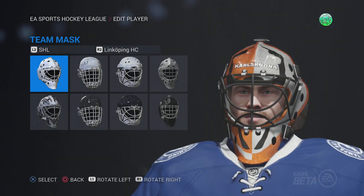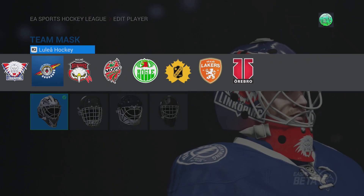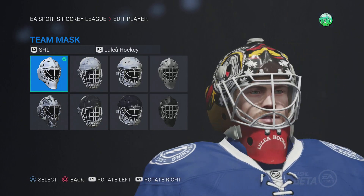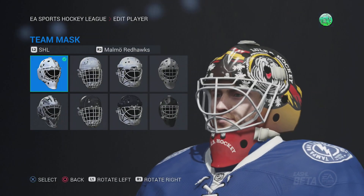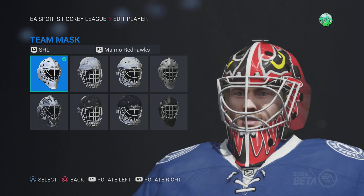That's what masks are kind of about — just sharing your personality and stuff on them. Lin Chapin, pretty basic mask. Lulia, pretty basic mask. Malmo Redhawks, one of the new teams here — here's their mask, it's pretty cool. You got the Redhawk there.